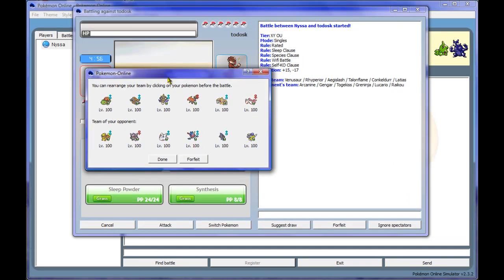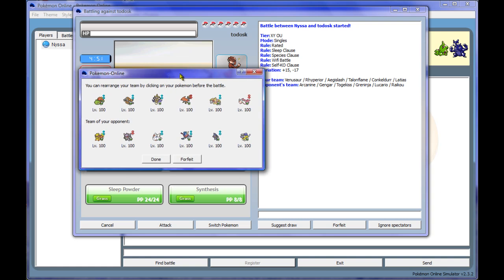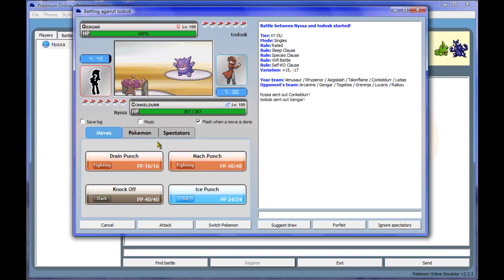So we got this guy, looks like his team is very offensive. Like I said earlier in the video, a lot of teams on the ladder are pretty offensive. We're going to lead off with Conkeldurr, because most of his team will fall to Conkeldurr. I'm going to go for an Ice Punch right here — just in case he uses Substitute and Disable, so I still have access to Knock Off. Conkeldurr is a very bulky Pokemon with a very good attack stat, so that should work well. He's got Hypnosis, so I'm going to get out of here and go into Aegislash.